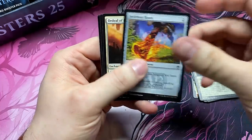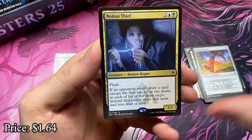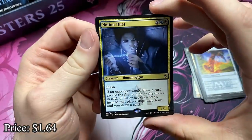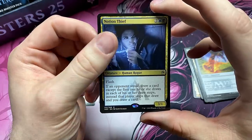Swiftfoot Boots — there we go, Paws. Another good uncommon. And the Notion Thief, spiking in price right now. Very good card. Another amazing Commander card — getting to draw and not letting your opponents draw. Real good.